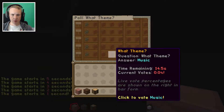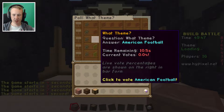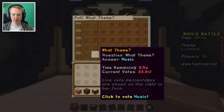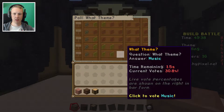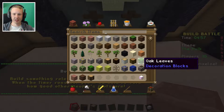Let's do another one. The next one we can vote: Calculator, Futuristic House, American Football, The Hulk. What theme? Answer music. You know what, I'm just gonna let them vote. The Hulk - well this is gonna be green.